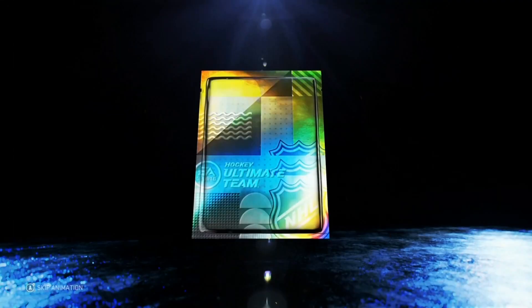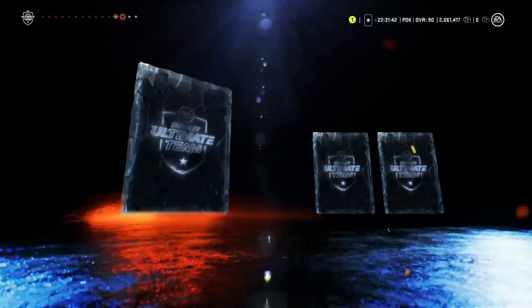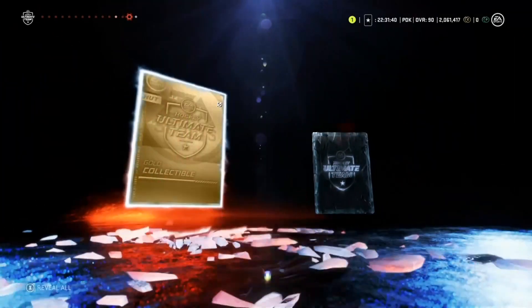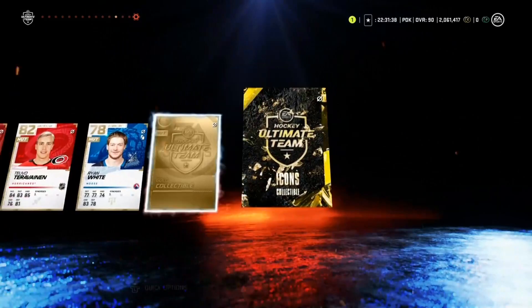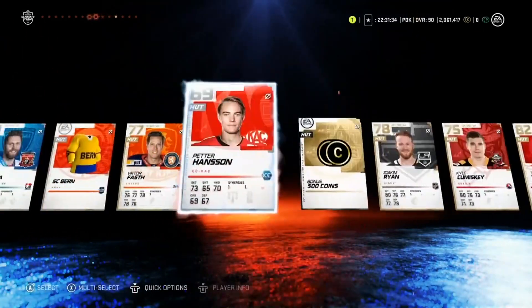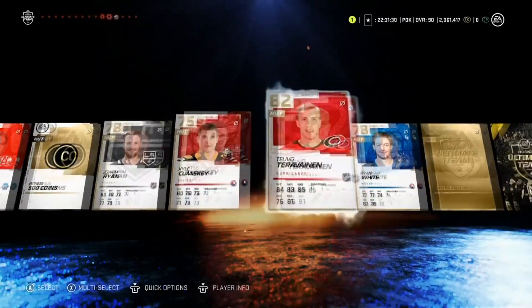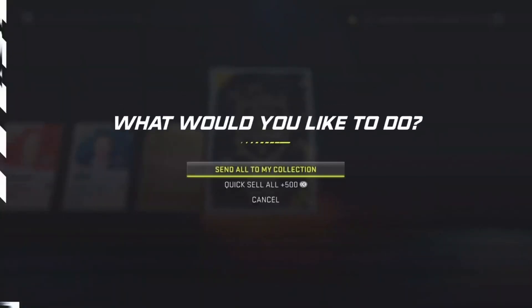When we open up this pack I'll tell you guys if this is worth it. This pack is untradeable, so you can't trade any of these players. We're not getting anything good — 500 coins, a gold player, Caravine, a gold collectible, and the icon collectible. We didn't pull anything really good from this pack, but you do get a guaranteed gold and icon collectible.